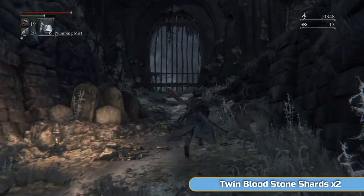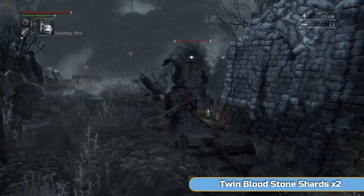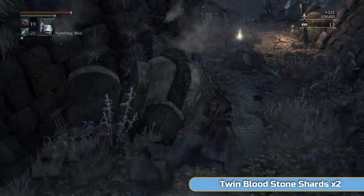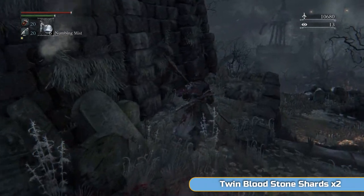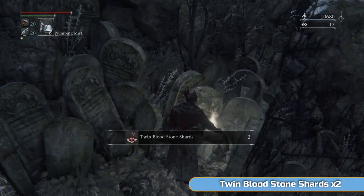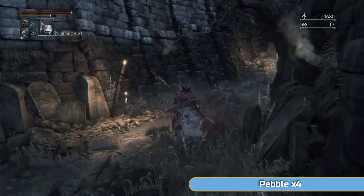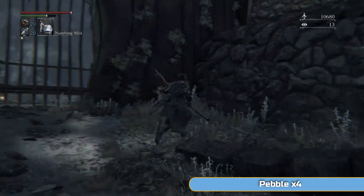Especially where Amygdala is - oh my god, I hate that area. We'll be going there, not right away. Poison swamps - they're never fun. Take that down, then run around here - you're going to find another pair of twin bloodstone shards. Should be collecting a nice amount of those now. Then you're going to want to take it fairly easy through this shortcut.